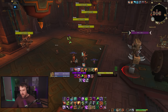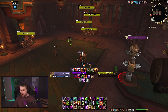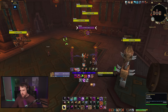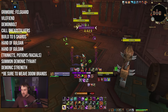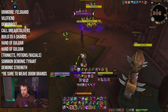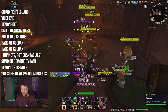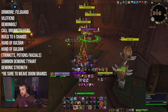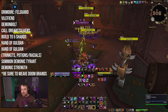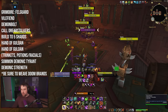For opening an AoE pack with full cooldowns, play Vile Fiend since it does a lot of damage with Fel Invocation. Heading into a trash pack with some Demonic Cores from the previous pack: cast Demon Bolt to apply a Doom Brand, Grimoire of Service, Vile Fiend, apply another Doom Brand, Dread Stalkers, a couple Shadow Bolts to five shards, faster Tyrant with two Hand of Gul'dans, trinkets and potions, Tyrant, Demonic Strength. Cast Guillotine on cooldown as well.